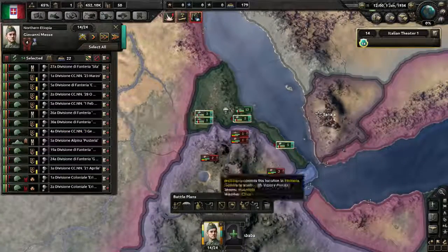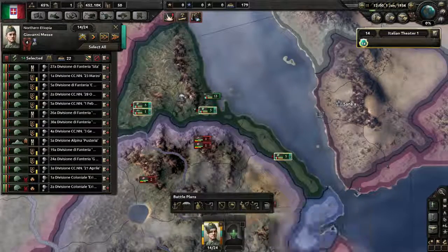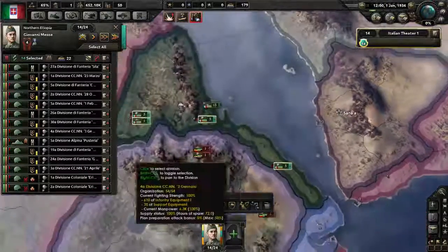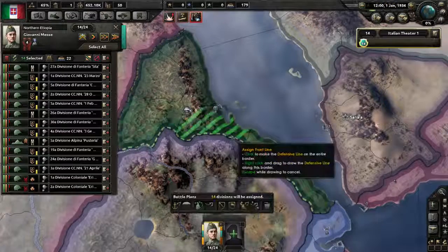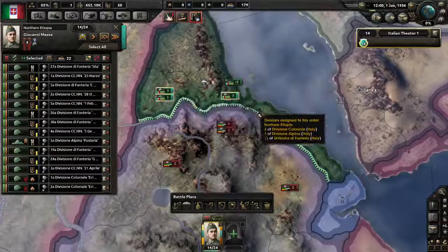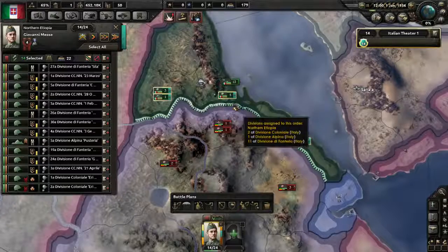Now we want to get rid of these red exclamation marks by giving the guys orders. Go down and click the general's portrait to select all units, then open the battle plans menu. We'll set up plans telling units where to defend, attack, and advance. First we're setting up a front line — grab the front line tool and left click in the middle province. It adds a front line to the entire border — all three provinces now have a front line with all 14 units attached.